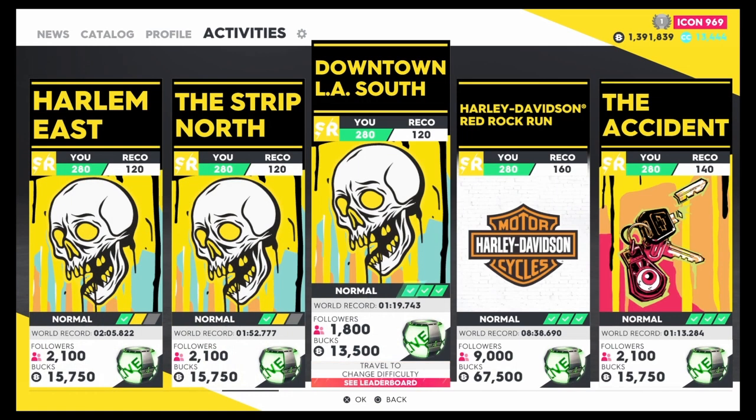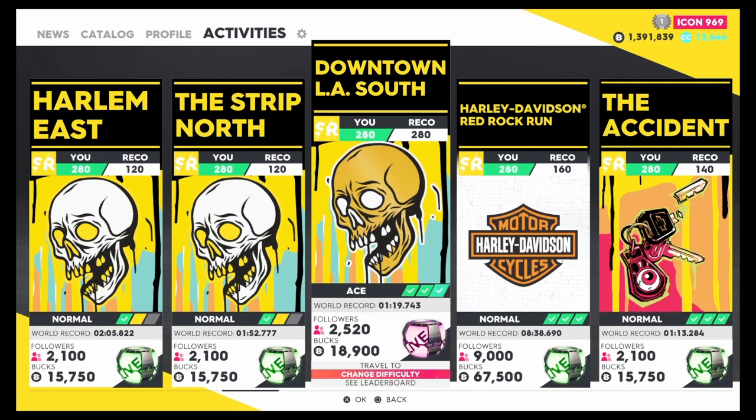If you do this race in 1 minute 30 seconds on maximum difficulty, you get 18,900. With my 32% icon bonus, that comes out to about 25,000 per race. Do it four times — that's 100K. Do it ten times — that's 250K, and that takes about 13 minutes. So you're looking at a quarter of a million in about 13 minutes. That's the math — a quarter million in 13 minutes.